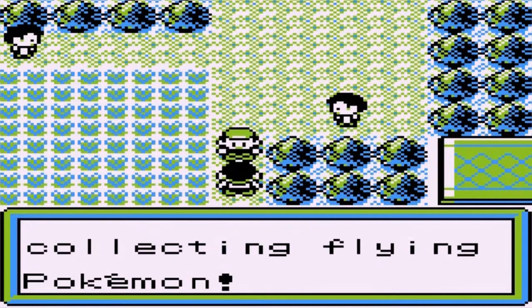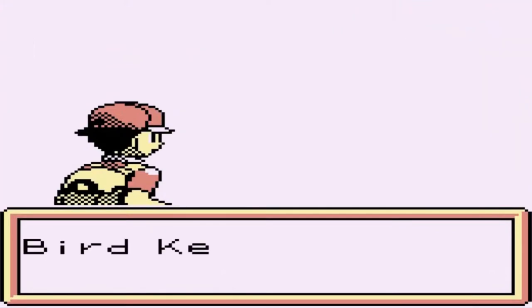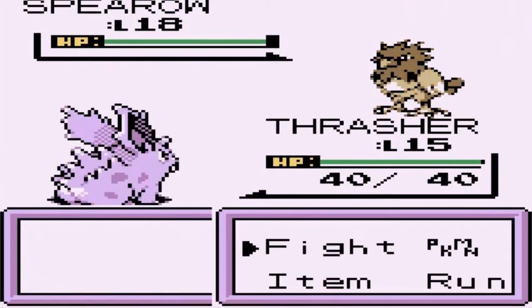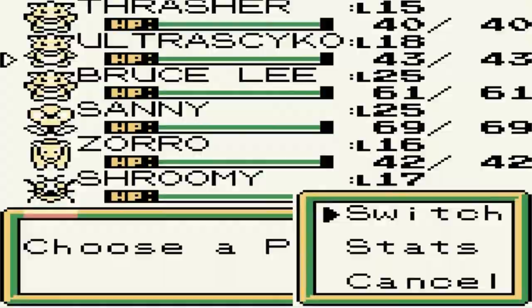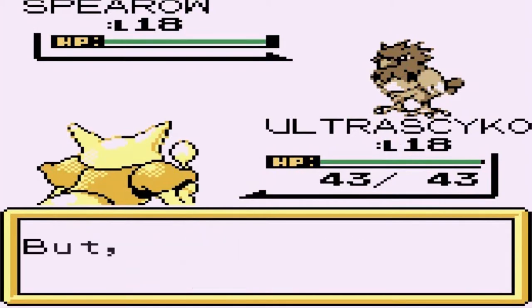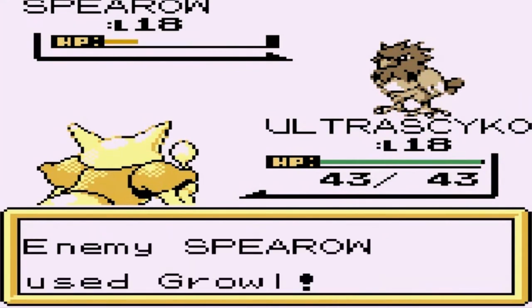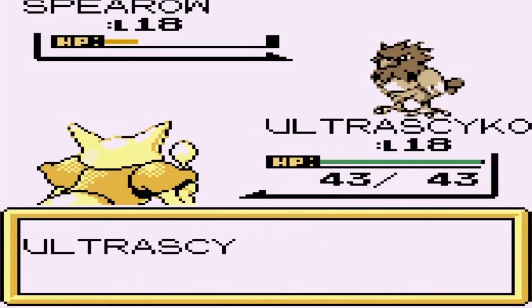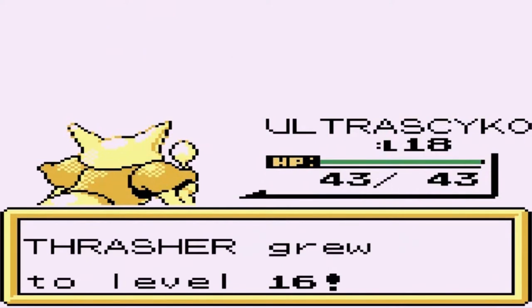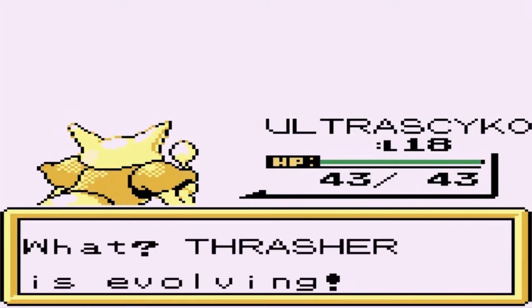Alright Thrasher, you can do this — you will beat this guy even if he has a Spearow on his team. Attempt number three — he's got a powered-up Spearow. Thrasher's greatest enemy. Switching out to Ultra Psycho since he's been dominating everything. Spearow uses Leer and Growl — not gonna do much against Ultra Psycho. And finally, Thrasher grows to level 16 — it's about damn time!